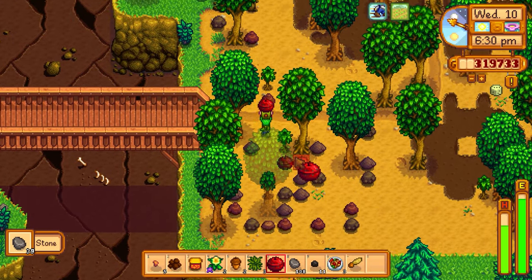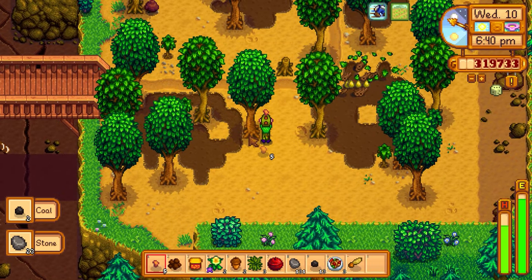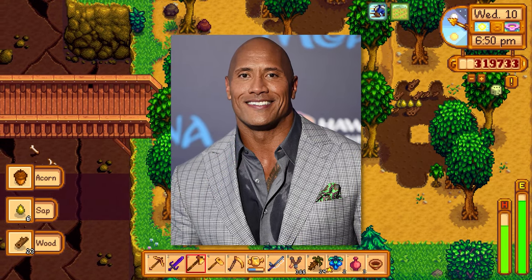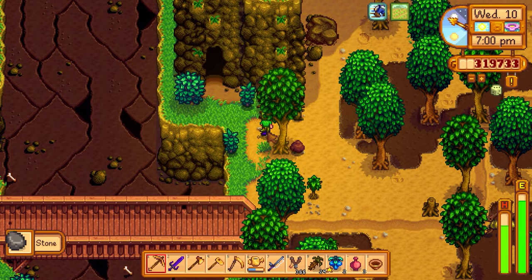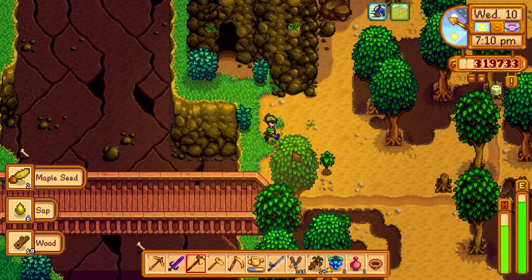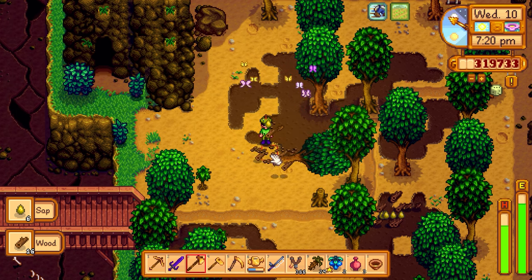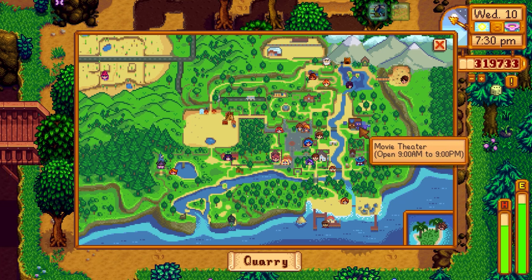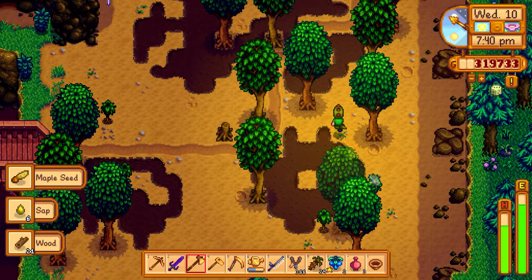I don't know where that special rock is that someone mentioned - the one with really rare gems or ore inside, like how we got our first iridium. Not sure if I broke it last episode or if it's around here. I don't have an iridium pickaxe, only a galaxy sword. I should definitely upgrade the tools since we have so much iridium. At least we got all the rocks cleared out. Let me go back to town - the theater closes at 9 PM so we should try to watch a movie with Penny.